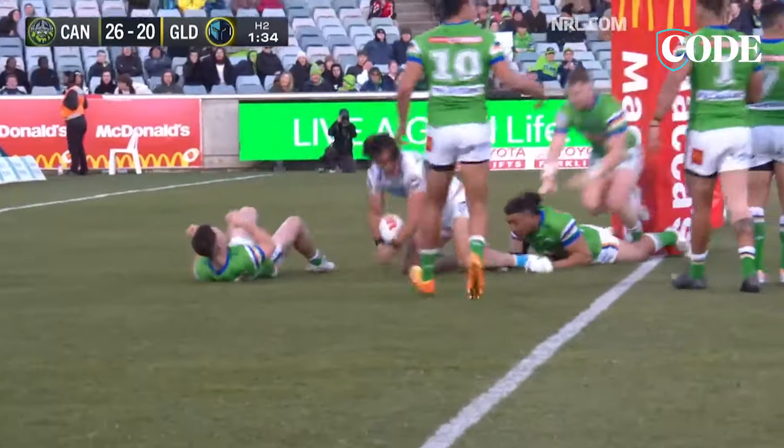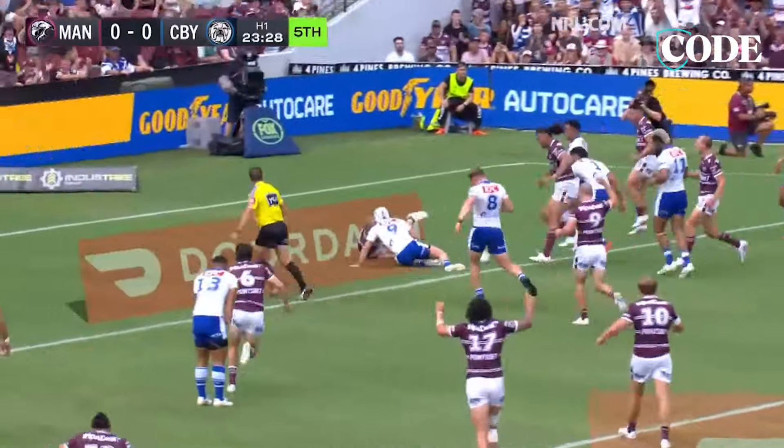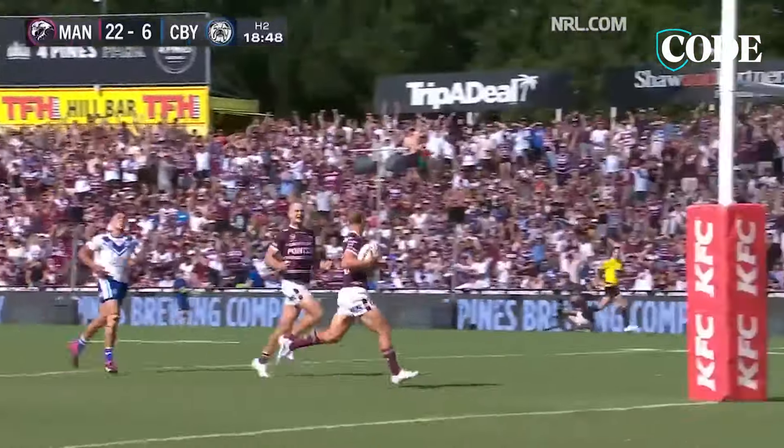You can get 50 to 70 from a good forward each week. Then you've got the backs, who are totally different. They rely on attacking stats like tries, try assists, line breaks, etc., so they are inconsistent. They could score 21 one week and 120 the next week. You need both of these players in your team, so it's important to have a good mix.